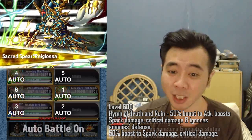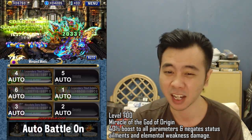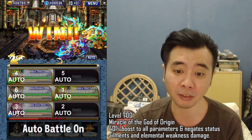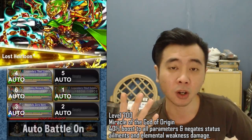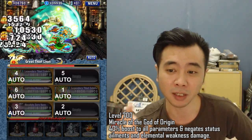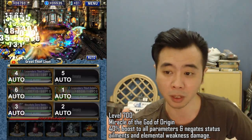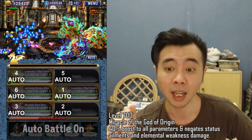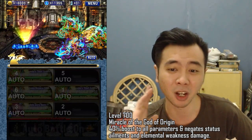The next good reward comes at level 700. You will also get an Elgif called Miracle of the God Origin. This one boosts 40% to all your parameters, like an Occult Jewel but with more effects — it negates all status ailments, making you immune to everything, and also makes you immune to elemental weakness damage. This one is really really good. I really want this one, but level 700 is still a long way to go even for me.